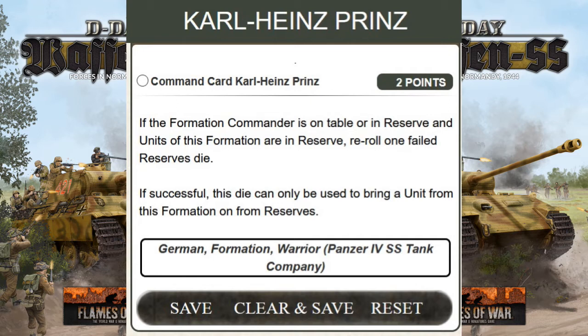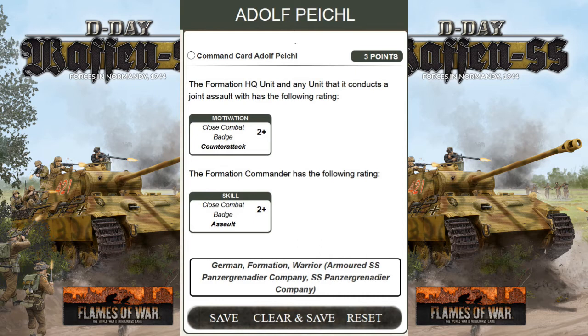The next command card is Adolf Pike Hill, and it is for three points. It's the German formation warrior for the Armored SS Panzer Grenadier Company or SS Panzer Grenadier Company. You have to have a formation of Panzer Grenadier — armored or on foot. The formation HQ unit and any unit it conducts a joint assault with gain the following ratings: Motivation Close Combat — Assault 2+ and Counter Attack 2+.